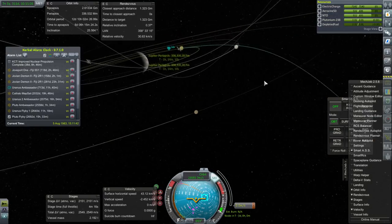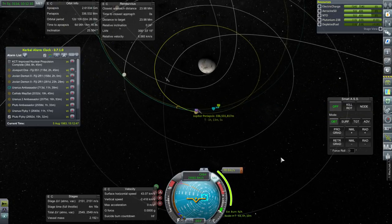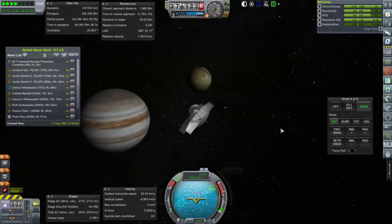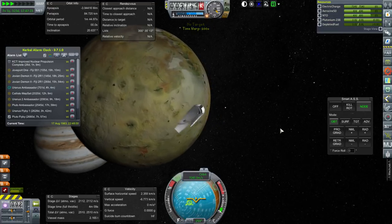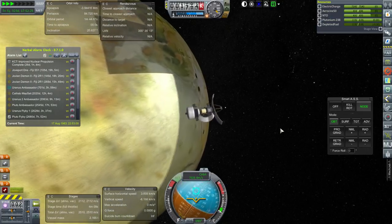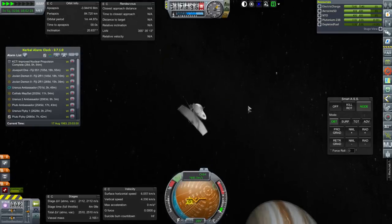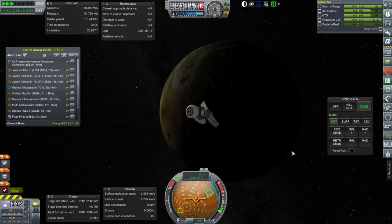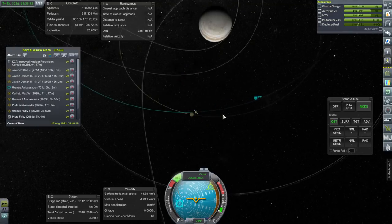Another flyby of Io, definitely. 71 kilometers should be fine. We've got 118 days until JovePort 1, so let's go out and do this burn and pass by Io again. I've lost count how many times we've actually passed by Io. Periapsis 84 kilometers. We may have passed by Io one too many times for Scatter or whatever is doing that. Next flyby of Io - we're going to keep doing this, it's just going to have to happen.